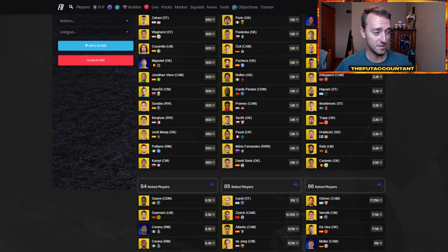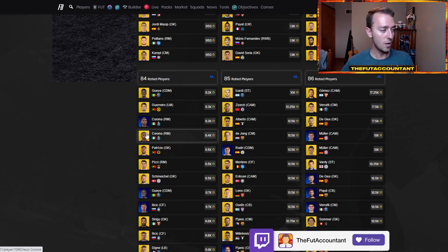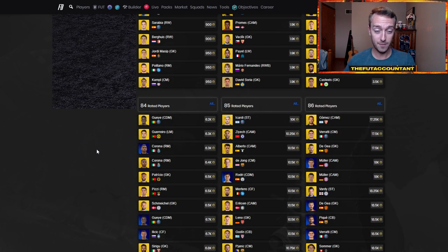Fodder is not expensive — 84s are down in the 6k range, 85s at 10k, but they were a bit cheaper before Saturday's content. Today on Sunday we're expecting upgrade packs, so if you're waiting to craft SBCs like myself and hoping for a nice 81-plus player pick, you might still keep waiting because we'll still have preview packs applied today and more market drop on these Summer Stars items.